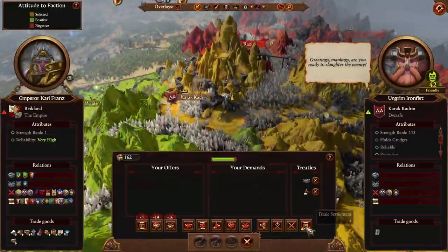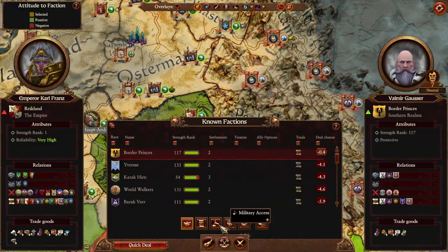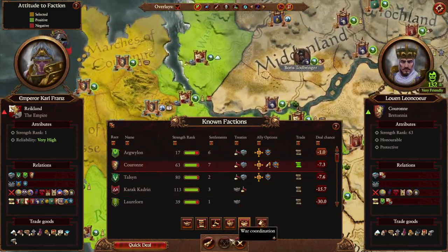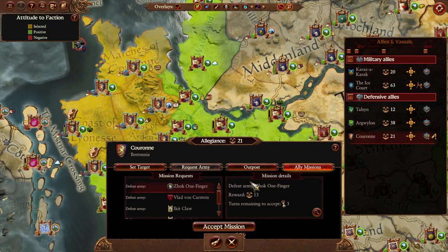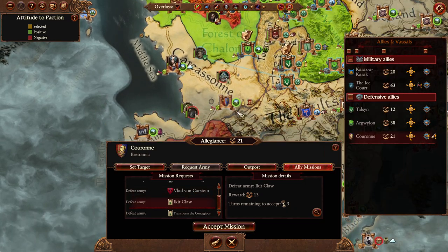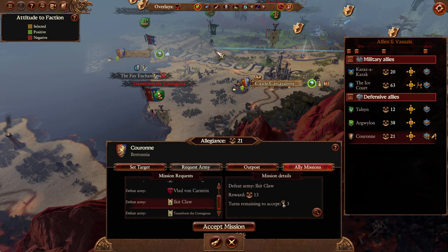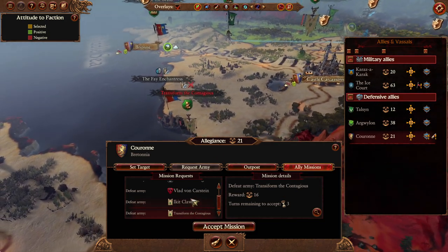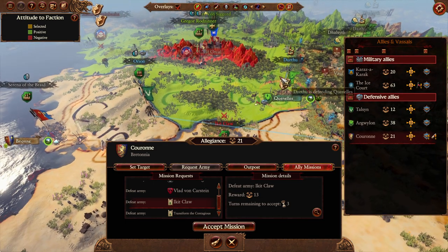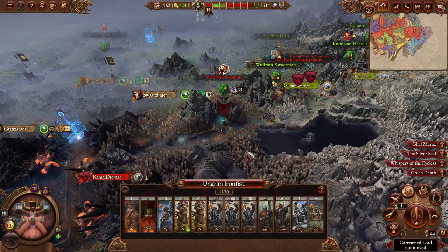I want to see other trade agreement possibilities. Ungrim is the only one. We got a quest at least — ally missions: kill Vlad, kill Iket. Hello Iket, you're moving northward. Will we be able to kill you before Durthu or Orion get to you? No, let's go with Vlad — it just feels like the safer option.